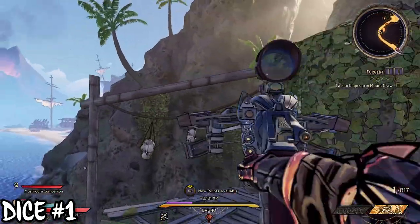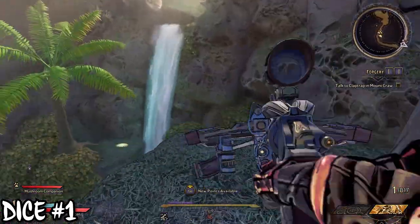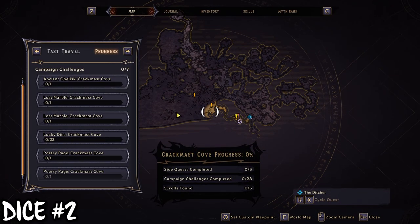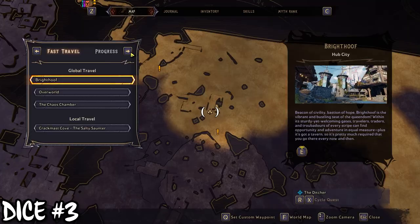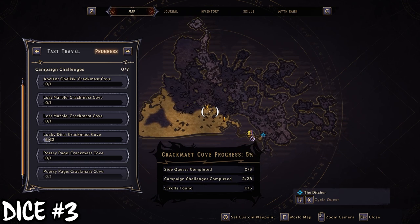The first one does require a little bit of parkour if you want to follow this guide. Otherwise, you can use the photo mode trick. If you guys didn't know, you can fly up to different spots with photo mode, and as you're exiting photo mode, just spam interact and you can get some of these dice locations. I'll show in a bit more detail in a future one, but otherwise you can just do that parkour.